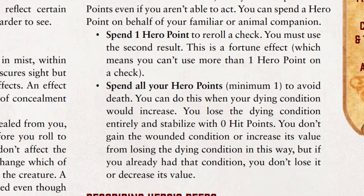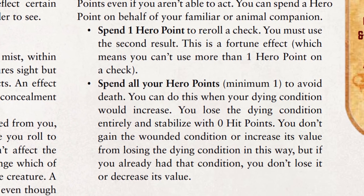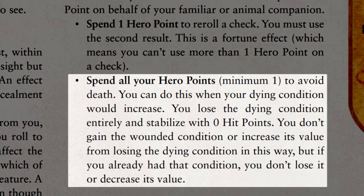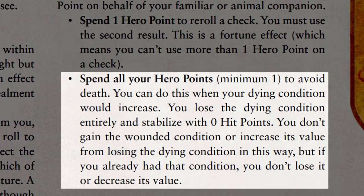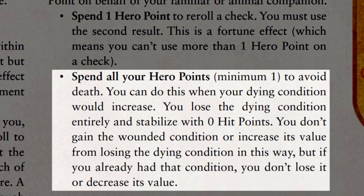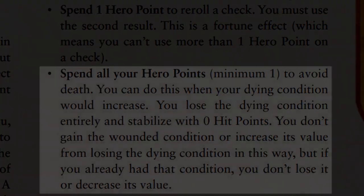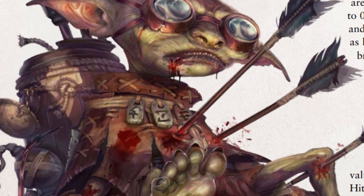The second use of Hero Points is a bit more interesting and can only be used while your character has the dying condition. When your character is dying, you can spend 1 Hero Point to instantly stabilize yourself. Doing so completely negates the wounded condition you would have gained from normal stabilization, or, if you were already wounded, prevents the wounded status from worsening. It's important to note that you stabilize at 0 hit points, but you do not get back up. Thus, spending your Hero Point won't put you back into the fight, but will prevent you from dying.